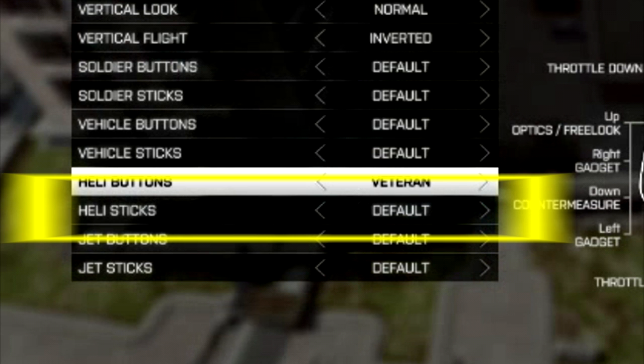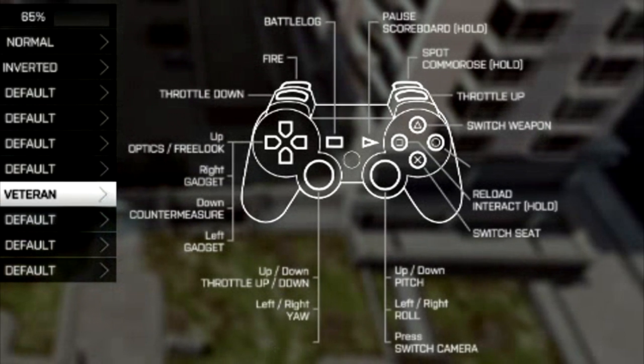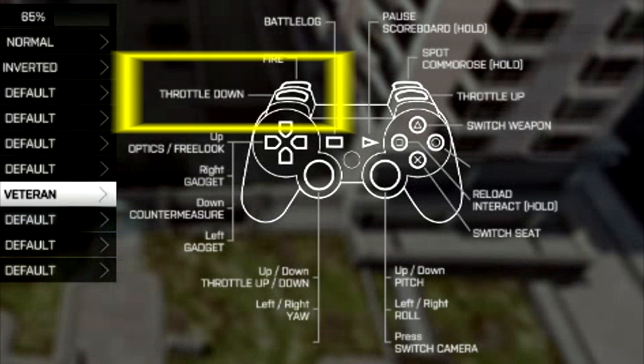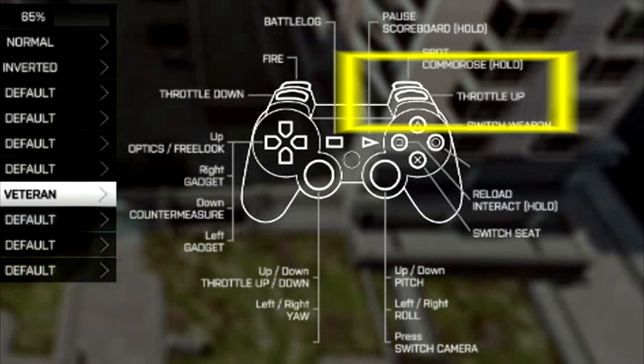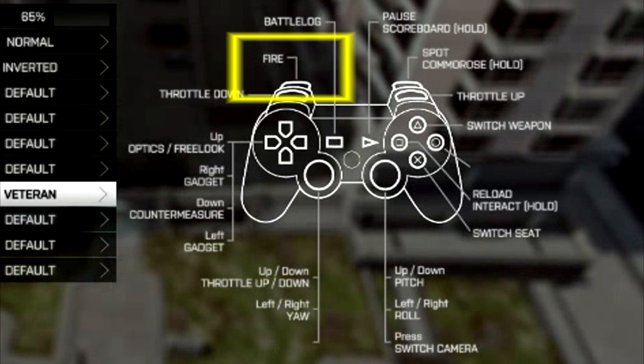Let's take a look at what those controls mean on the PS3, and then we'll look at it in action. The throttle down is L1, the throttle up is R1, and the fire button is L2. Those are really the only ones we're going to worry about right now. If you're learning helicopters, you don't need to worry about spotting people or reloading — just get the basics down.